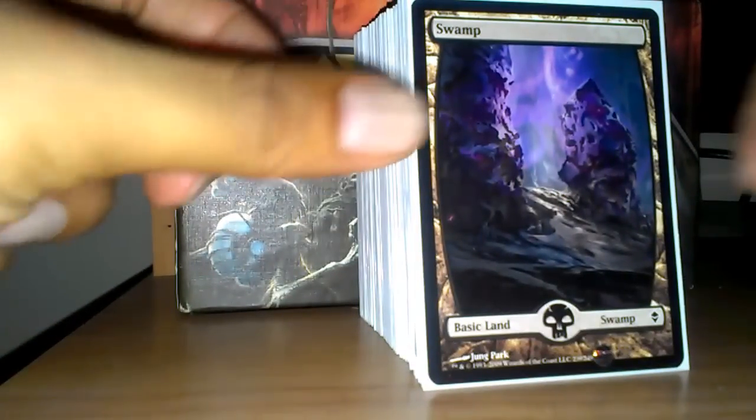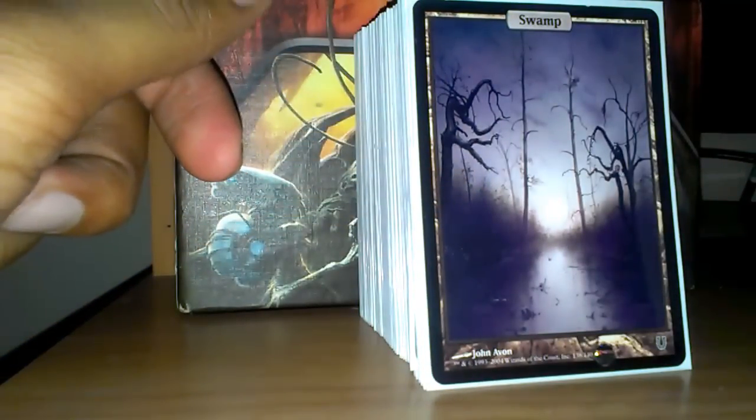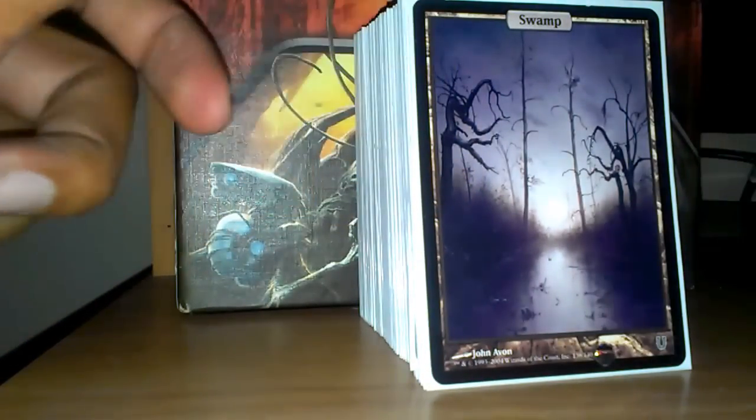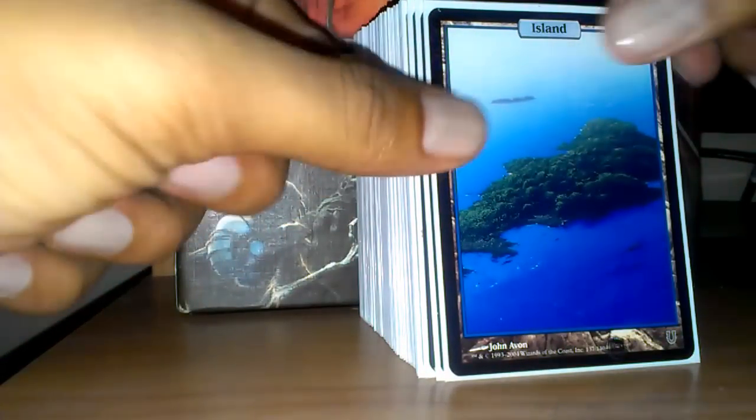The deck runs 36 lands. It runs 11 basic swamps, and a lot of these swamps are just lands that I had laying around from when I stopped playing Magic the first time. So a lot of Unhinged lands in here, including a foil that I cracked — who'd have thought it'd be worth this much now? It runs 13 basic islands, 2 are from Unhinged but the rest are from Zendikar.